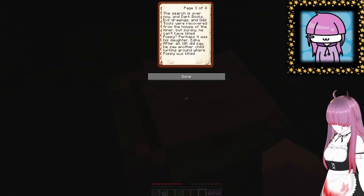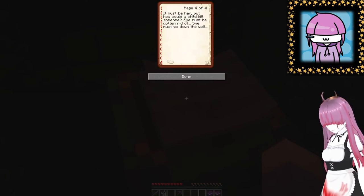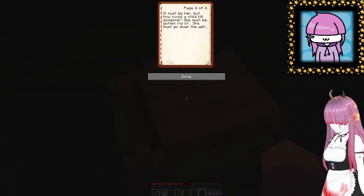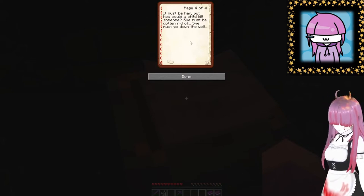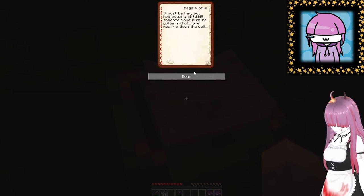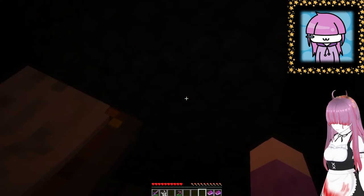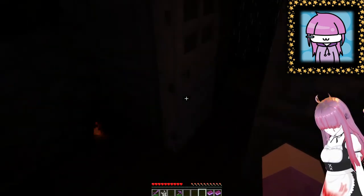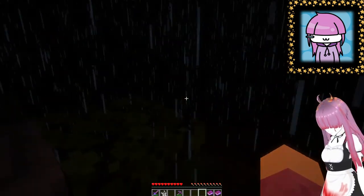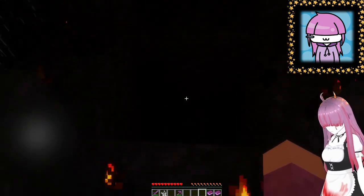Will did say he saw another child lurking around when Poppy was killed. He must be her — you know, it's her. He said 'child,' not 'her.' How could a child kill someone? She must go down the well? Because that makes sense. So we know where the well is obviously. Oh, it's open now, is it?